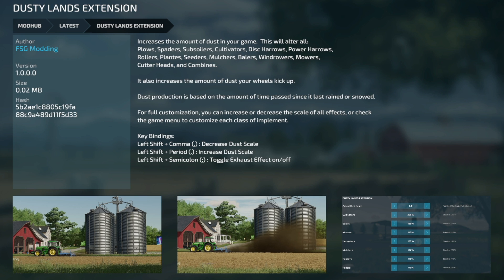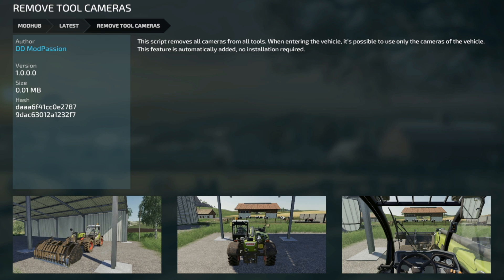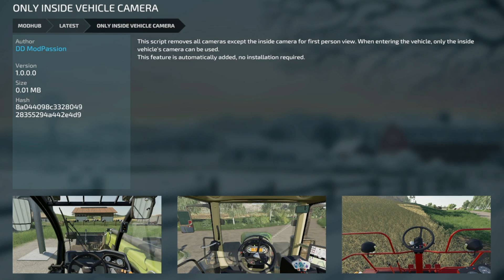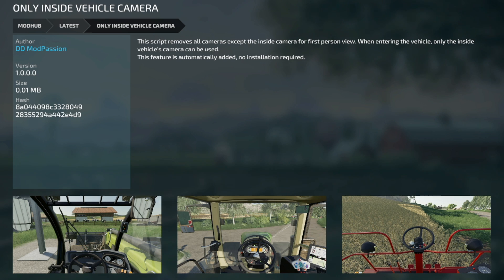Next to last new one for PC and Mac players: the Daisy Remove Tool Cameras script. This removes all cameras from all tools when entering a vehicle, so you can use only the cameras of the vehicle itself. This feature is automatically added with no installation required. Lastly, the Only Inside Vehicle Camera script removes all cameras except for the inside camera for first-person view — only the inside vehicle camera will be used when entering. Also automatically added, no installation required. That looks like six new mods for PC — I thought there were seven, so I'll figure out what happened to that seventh mod.